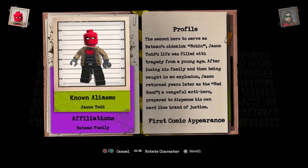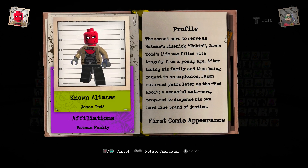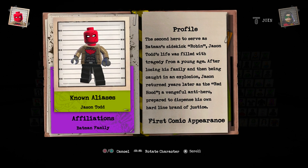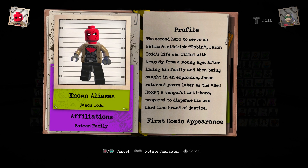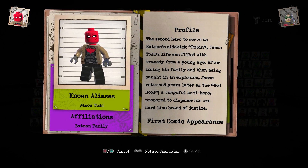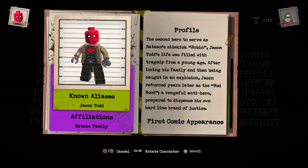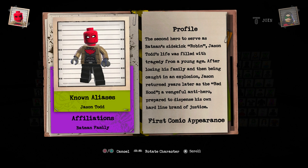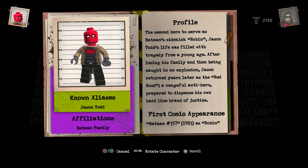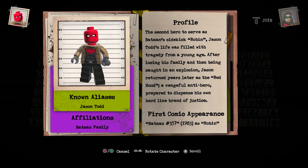This profile looks a little small. 'The second hero to serve as Batman's sidekick Robin, aka Jason Todd. Jason Todd's life was filled with tragedy from a young age. After losing his family and then being caught in an explosion, Jason returned years later as Red Hood — eventual anti-hero, prepared to dispense his own hardline brand of justice.' First comic appearance: Batman issue 357, 1983 as Robin.